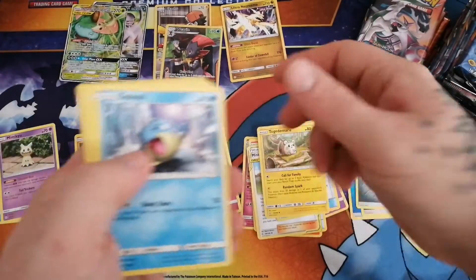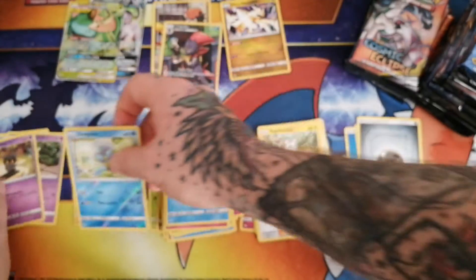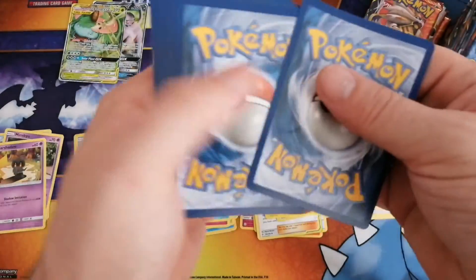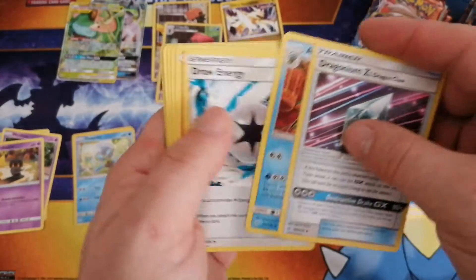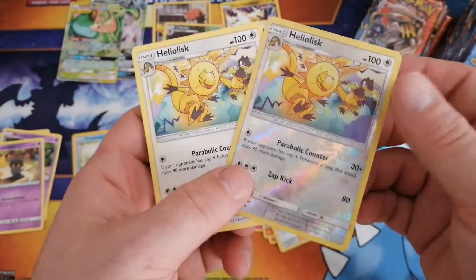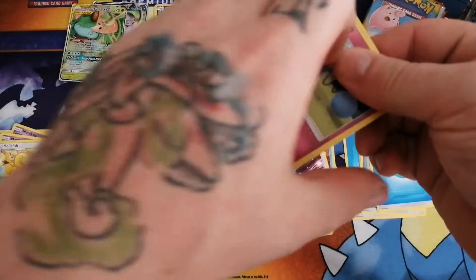Another great catcher. Then we have a reverse Doublade and a Mars Shadow with a Pikachu for the non-holo rare. Uncommons, commons, a reverse Heliolisk, and a non-holo Heliolisk. Cosmic Eclipse is the biggest set that Pokemon has ever released, at 236 cards.